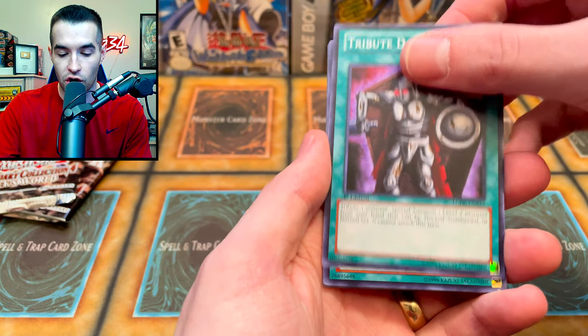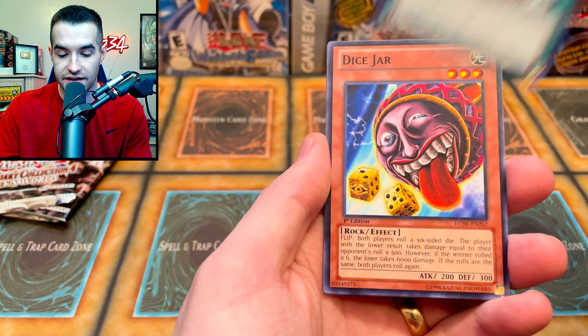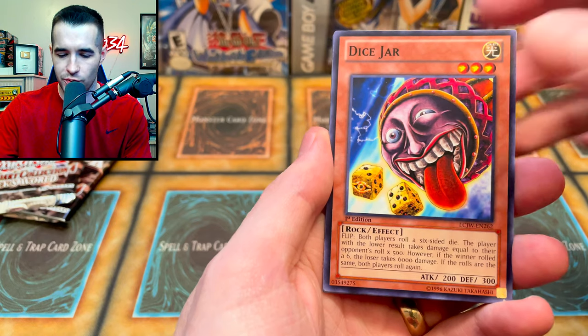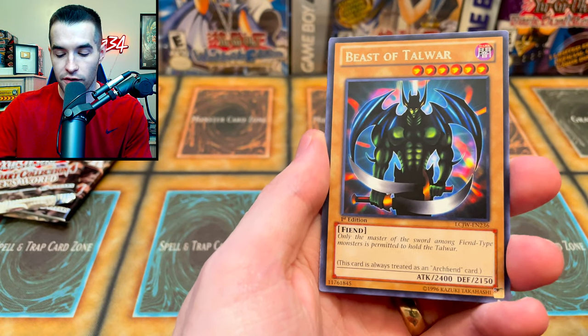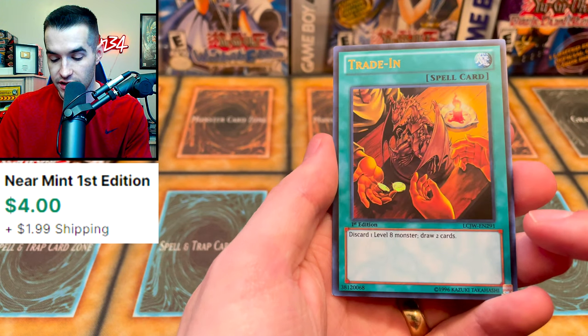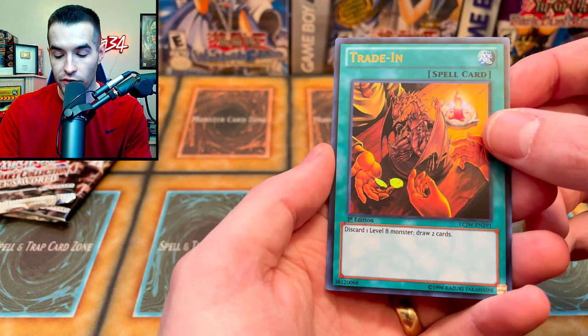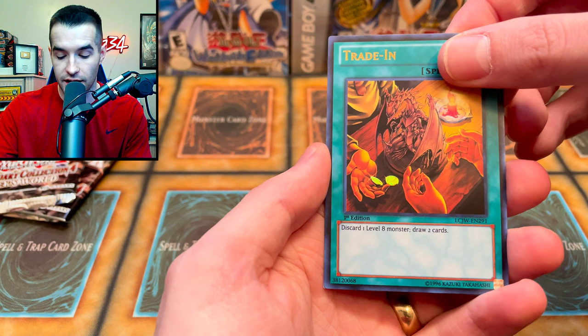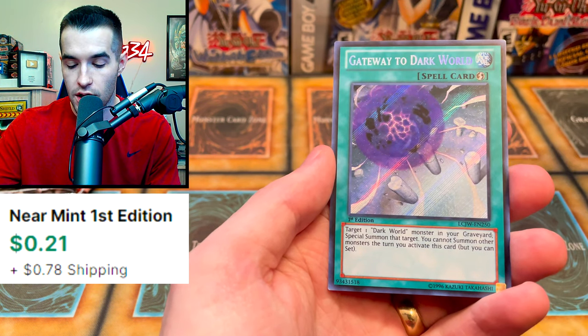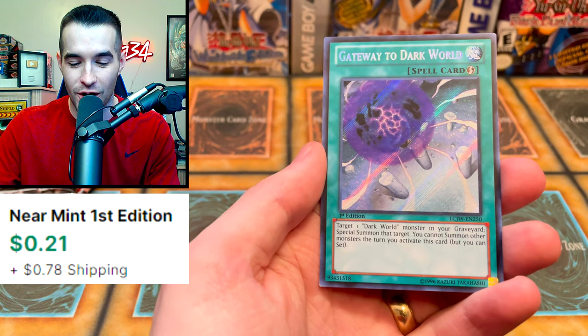Giant Trap Hole. We've got the Tribute Doll. Dangerous Machine Type 6. The Dice Jar — this is probably actually worth a little bit because I think the PGD version is like $3. Beast of Tawar, very cool. Trade In — oh, this is a nice version actually. Ultra Rare Trade In, cool for those Blue Eyes decks. And usually spells are pretty good — no, another Gateway to Dark World. Looks like they really want us to play a Dark World deck.